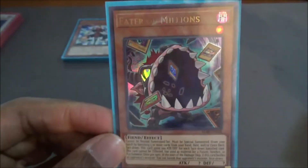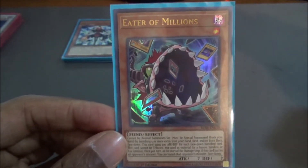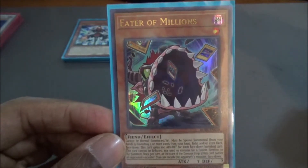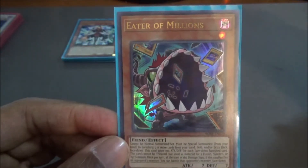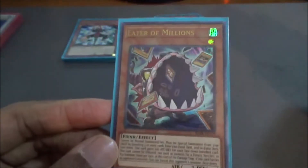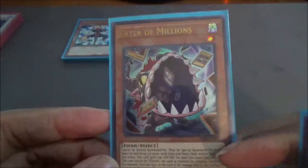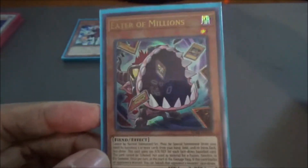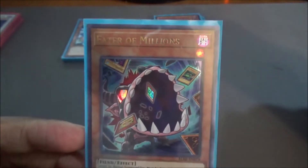Especially with the next card, Eater of Millions. You can only special summon it from your hand by banishing 5 or more cards from either your hand, field, and/or extra deck face down. It gains 100 attack for each face-down banished card, and when it attacks once per turn, you get to banish the card it's attacking face down if it battles. Keep in mind — not only when it's attacking, but also if it's actually getting attacked itself. Another 1-star, so keep in mind we're going to be doing a lot with these 1-star cards.